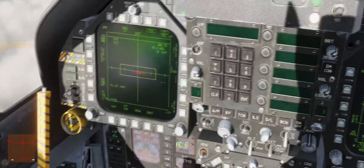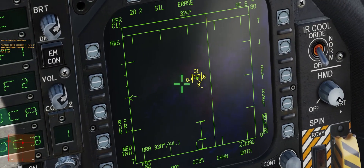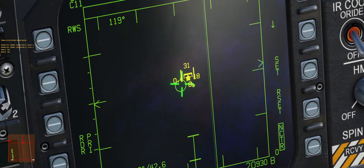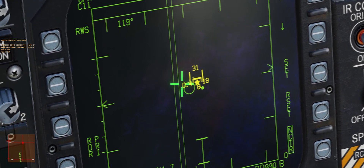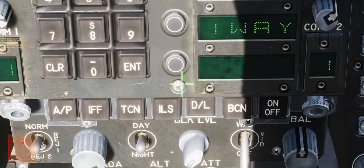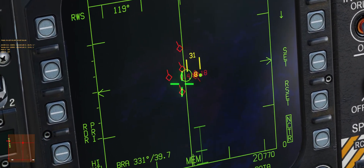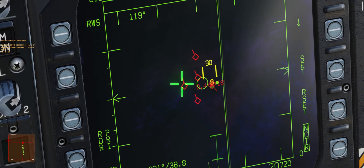The data link did pop up at about the same time, so I will turn that off to show you more clearly. This guy is unknown. If I TDC depress him, he becomes LNS and then he will get IFFed — you'll see the thick bar at the top. That means he is ambiguous, which means he has failed an IFF interrogation. If I turn the data link on, he gets correlated with the data link information and he is fully hostile.